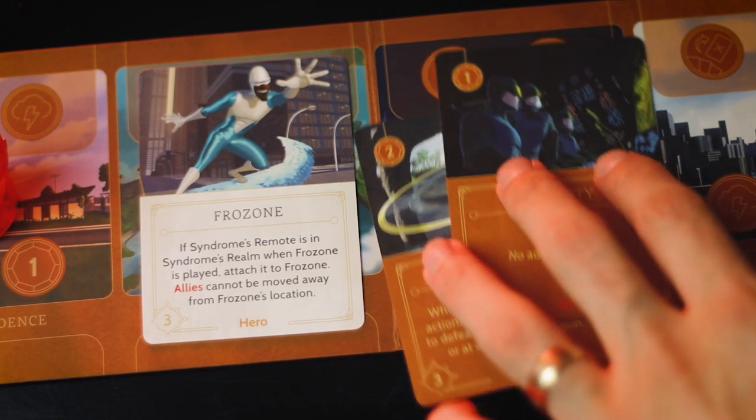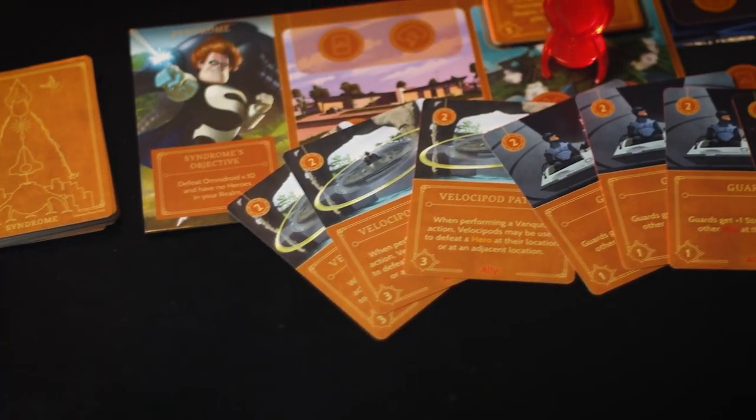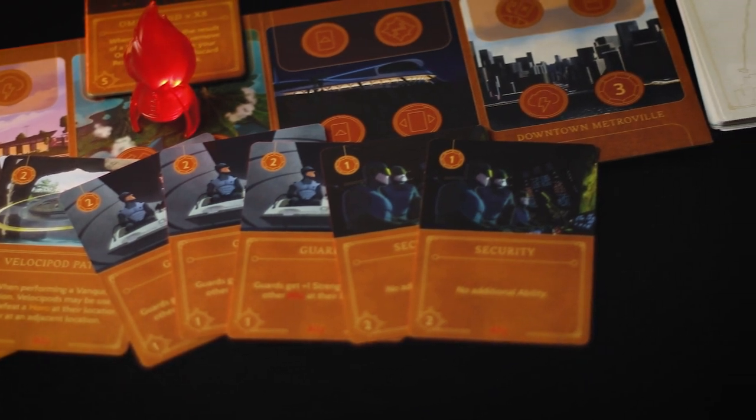So we're going to be looking at Syndrome's allies. He's actually got quite a few allies coming in the form of security guards and the Velocipod Patrol. Now you've got multiple copies of each of these in your deck, but each of them is going to basically have the same purpose in your realm: to defeat heroes and make sure that there's none of them in your realm for your end goal as Syndrome. The other purpose is to actually just get them in your realm, which is a really good strategy to remove them from your deck cycling and make getting to those cards that you want quicker if you ever have to reshuffle.